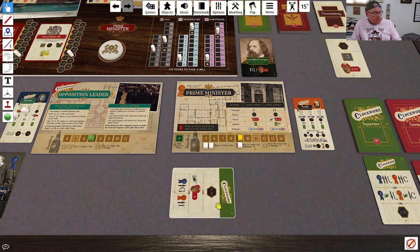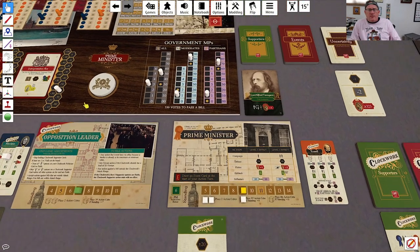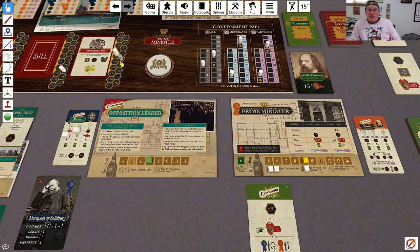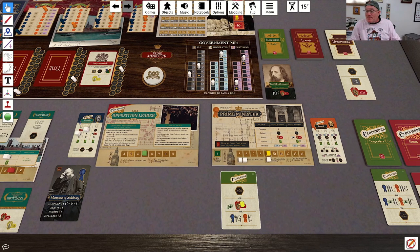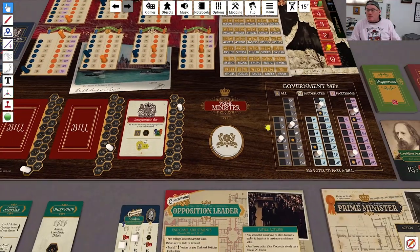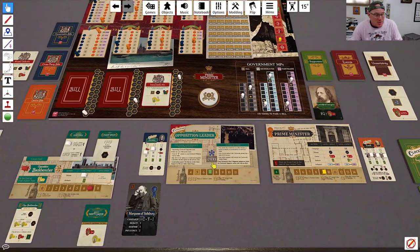So now he's going to flip over this Clockwork card. This is going to make things very interesting. He can now move this bill by 50, which would put it at 340. He may pass this bill now. He uses that supporter to move that bill, and then he is going to debate three times because it is within his defense range, getting this bill to 340 on this track.